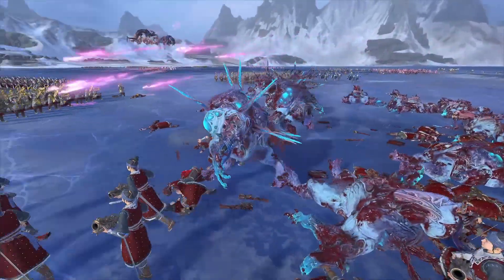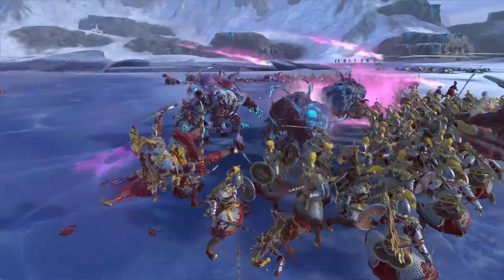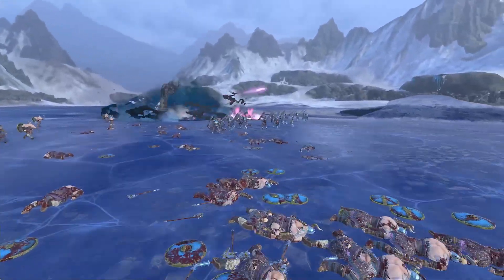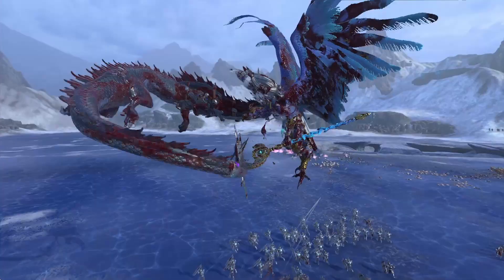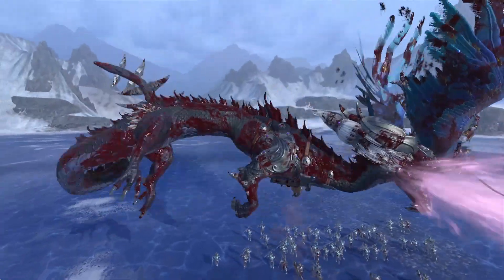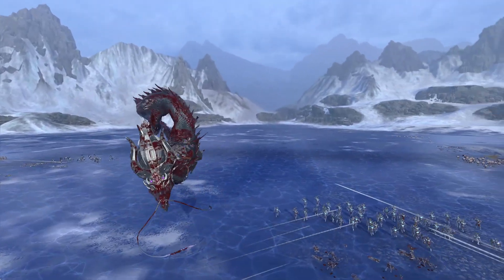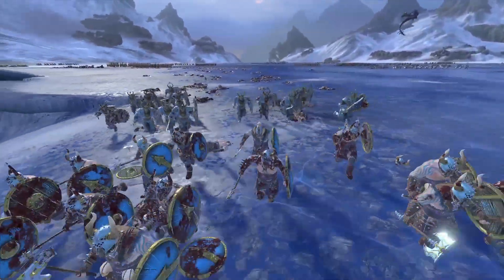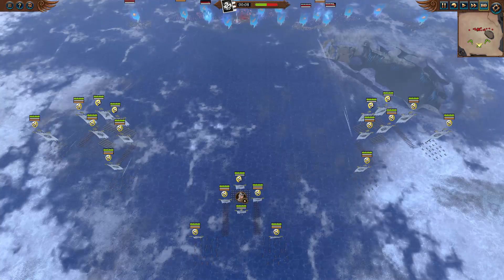A unit of halberds had peeled off to deal with some Knights, which left some units exposed — Spawn got into them — but they should be seeing them off pretty easily; there are only three left. The other halberdier unit defeated a unit and is going to be engaging the Spawn as well. Miao Ying got a very nice spell off on a big blob of Pink Horrors, decimating them, and finishing off the Lord of Change. The chaos forces are running away — battle is won!